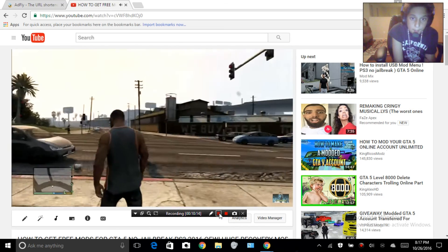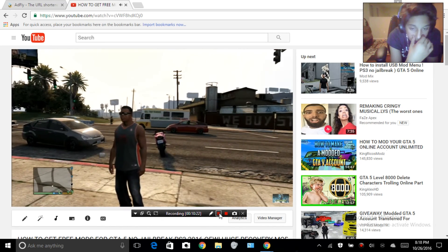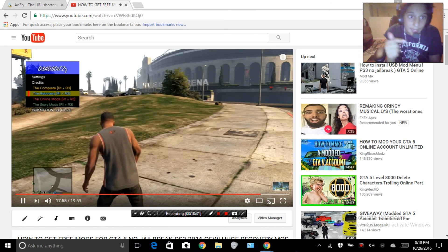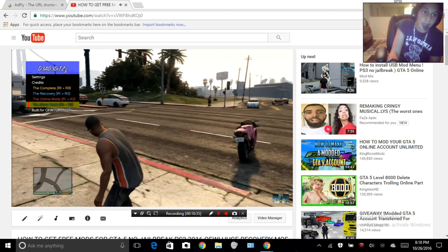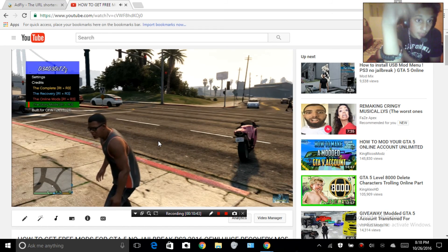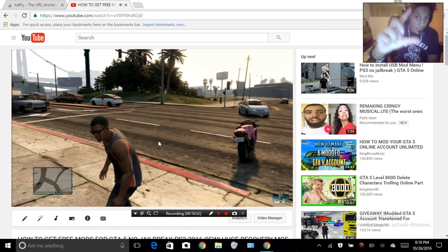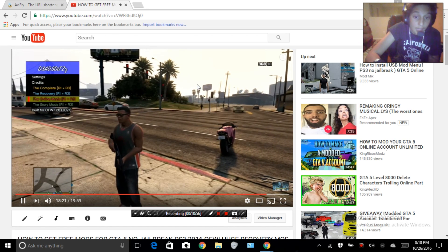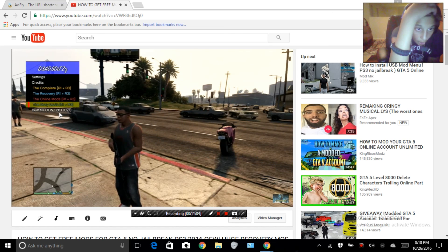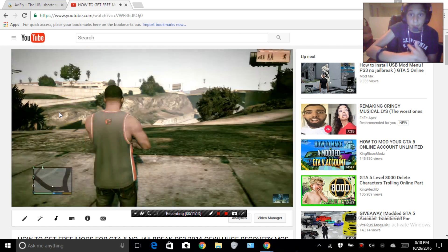We're back in GTA 5. Wait for it to install. For both online and story mode, to open the mod menu press L1 and L3 at the same time. For story mode, click X to enter. Click L1 and L3 to open the menu. Yellow options mean they're off; when you activate them by pressing X they turn on. Press X again to deactivate.